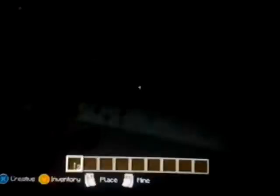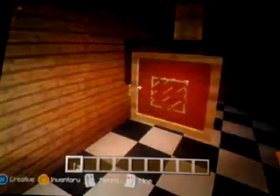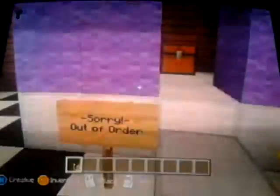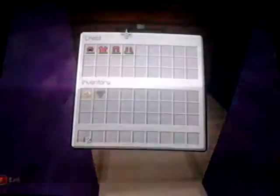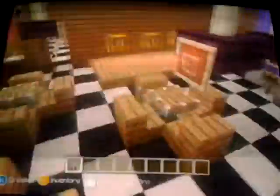Let's do it for that torch. And over here we have the next camera out this direction. We have everything there. And here is Pirate's Cove — sorry, out of order. And here we do have Foxy's outfit, which has been used. This map is playable if you are willing to try it out.